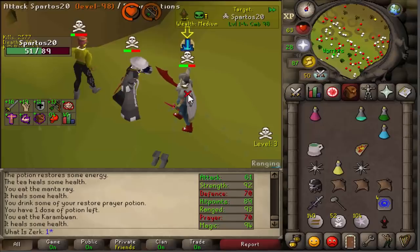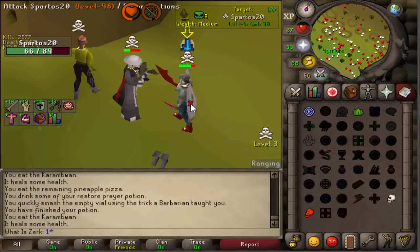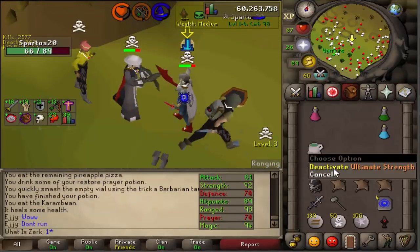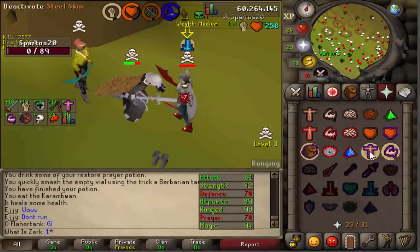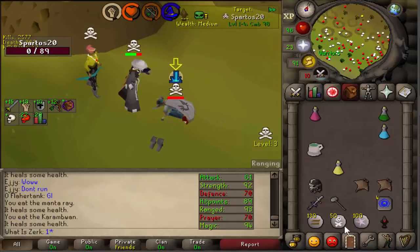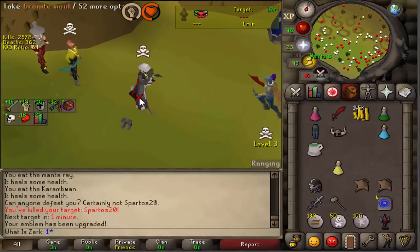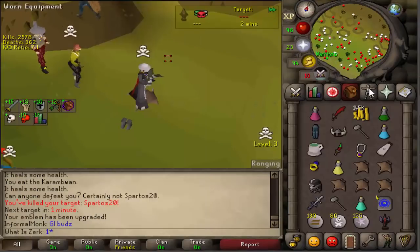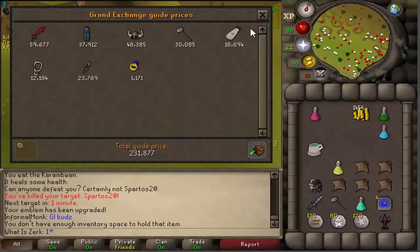He hasn't used his spec yet, maybe waiting for the perfect opportunity. We've got vengeance here — it's a zero. He had piety but didn't hit me on my vengeance either. He had D boots and a god cape. Got a decent amount of cash and a DDS — pretty decent loot. Tier one to tier two, starting it off. Price check: god capes are like 250k apparently.